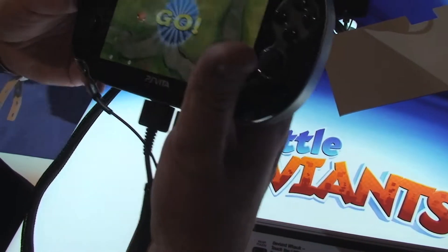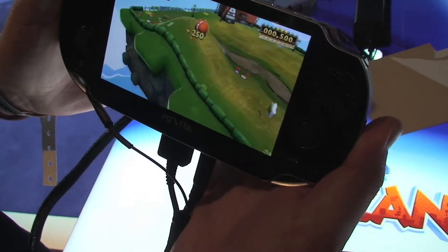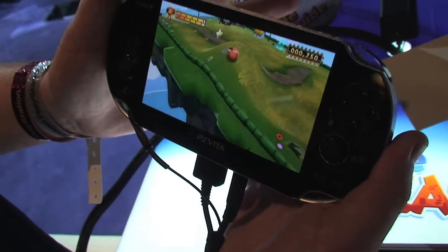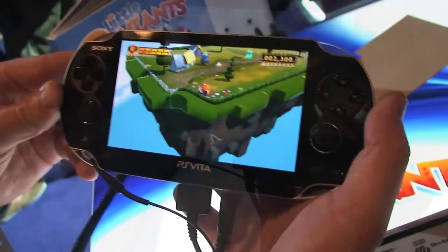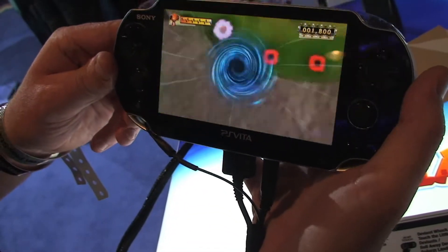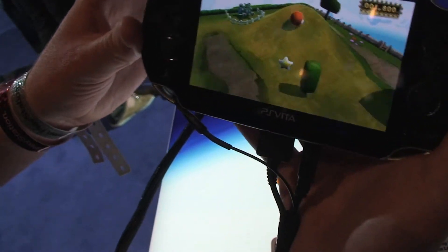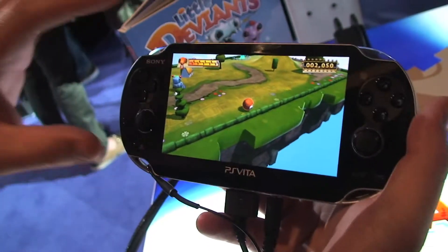What I'm doing here is just using one finger on the rear screen to deform the landscape. I'm using one finger on the back screen and I'm rolling the ball around, creating a mound. The deviant naturally wants to roll away from that. You collect the stars and then head to the portal. This is unique to the Vita with the rear touch, which allows the player to play the game and see fully what's happening on screen.